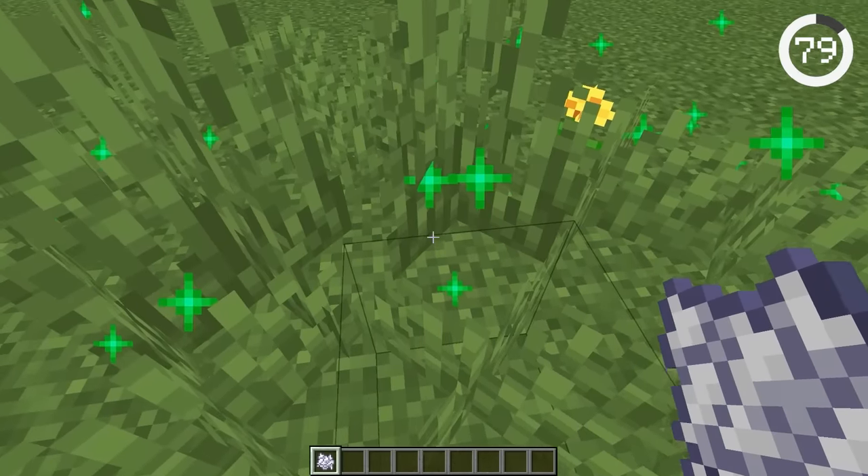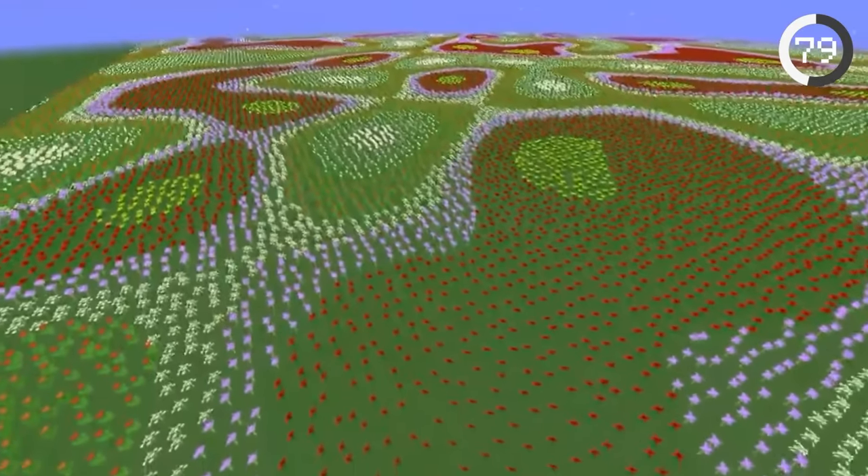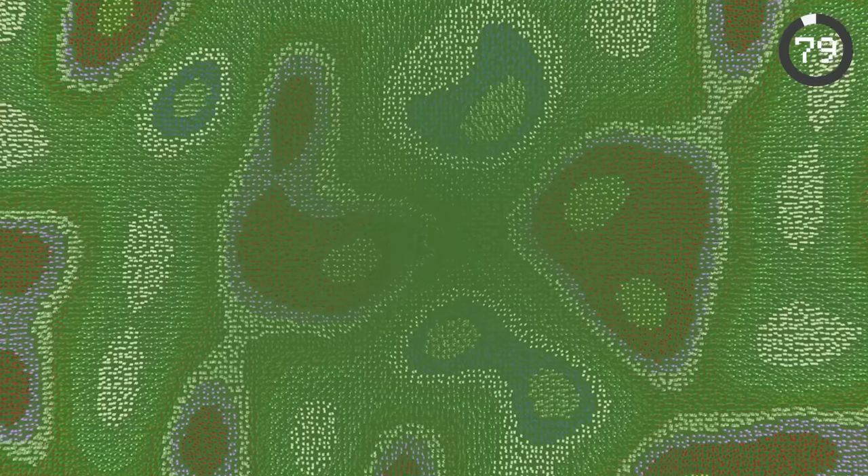When you bone meal the grass, it may look like flowers are randomly popping up, but they're not. Flowers in Minecraft generate in patterns and can be seen by constantly bone-mealing and removing the grass.